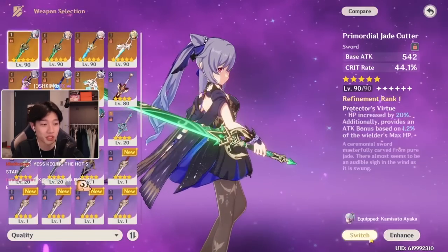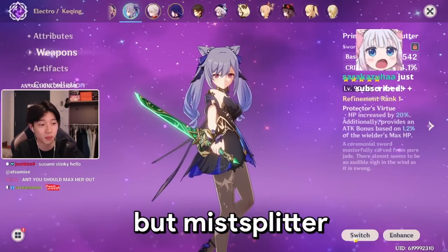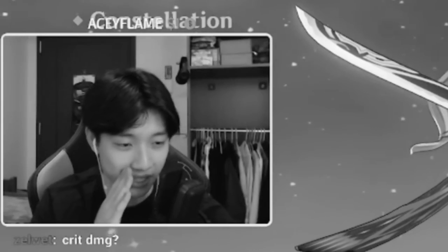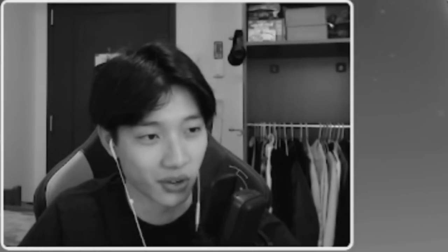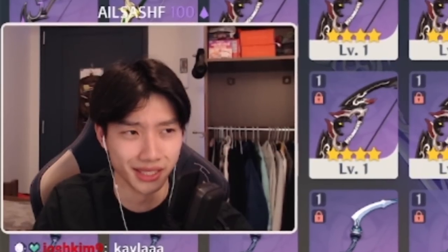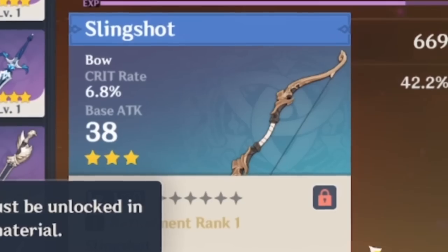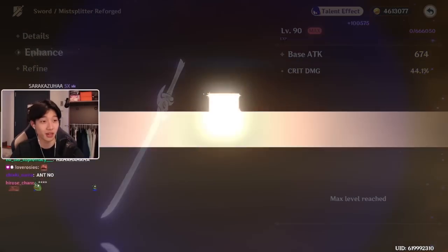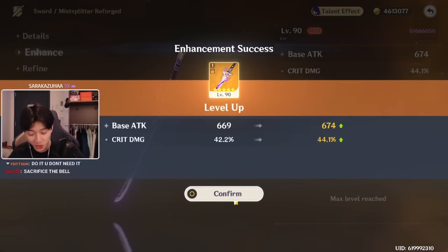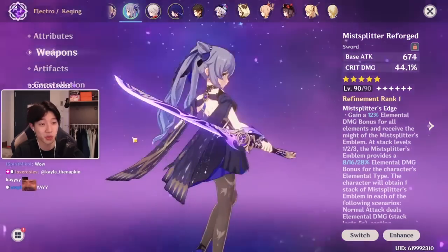If we take a look at the weapon, I personally think that either the Mist Splitter or the Jade Cutter is a perfectly valid option for her. Jade Cutter does give more crit damage and gives somewhat of an attack bonus based off HP, but Mist Splitter does give the elemental damage bonus and a higher base attack. Also, I spent way too much money getting this weapon to not put it on her. So this is what we're running at the moment — it is the Mist Splitter Reforged, and I think we can actually take it to 90 right now if I have enough ores, which we don't. And there we have it — maxed out Mist Splitter Reforged. Yes, I spent way too much money on this weapon not to use it.